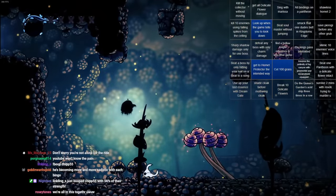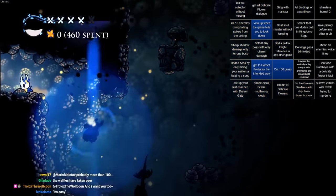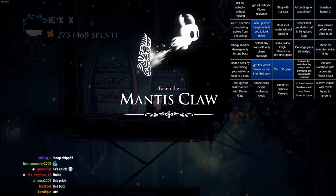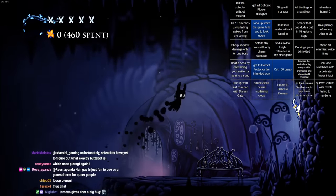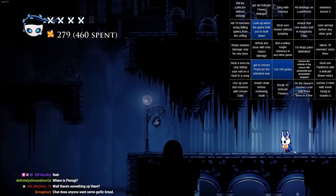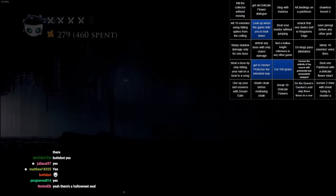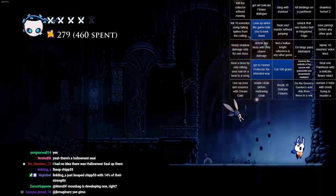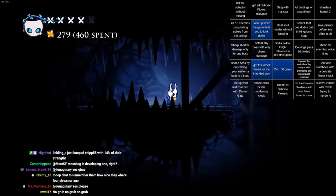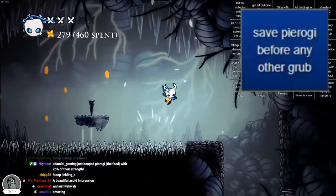Setup is ready. Claw get. Okay, so Pierogi — as you should know by now — is the Kingdom's Edge grub behind the hidden wall. Everyone knows that's Pierogi by now. If you don't, you're not a true grub fan. Pierogi my beloved. Alright, we got the objective. Let's go.